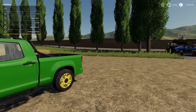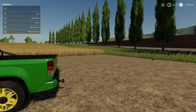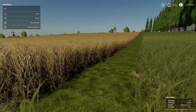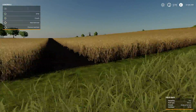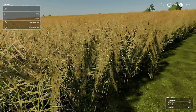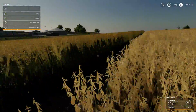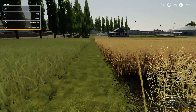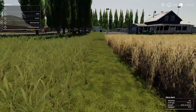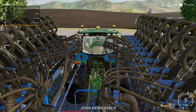So today, episode 26 - what are we doing? Well as you can see we are here at our new house and the big farm, the new farm, whatever you like to call it. All of the crops have grown: the wheat first of all, separated, then we've got barley, then we've got the oats, then of course the canola or rapeseed, and then of course the massive plot of soya beans. So yeah, what we are going to do today is of course some harvesting. We are at the start of a brand new week.